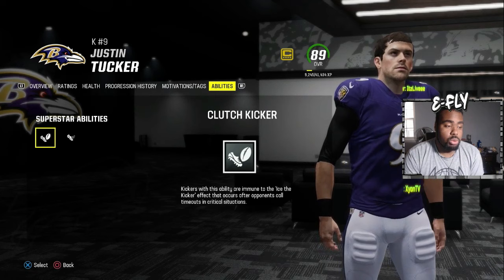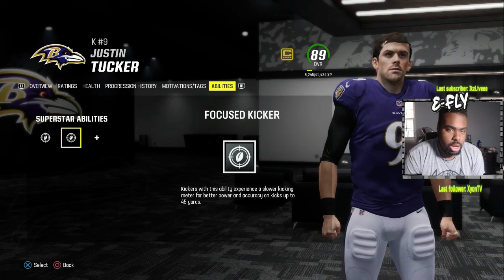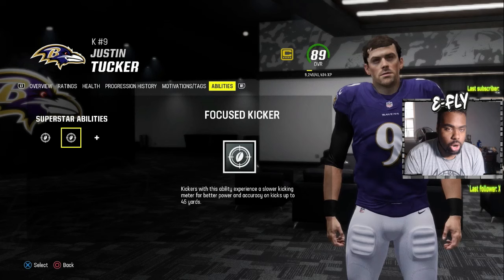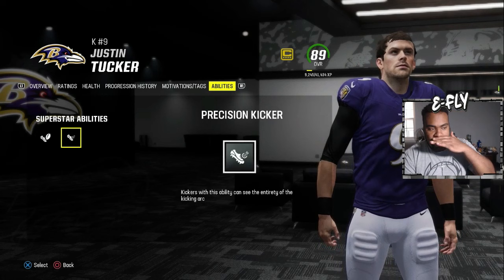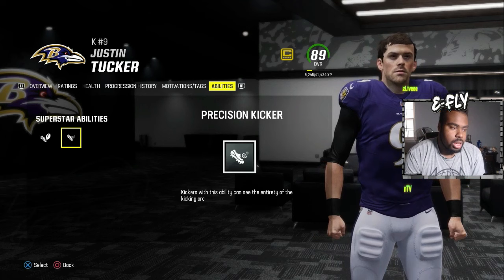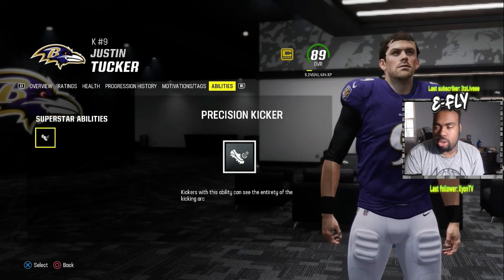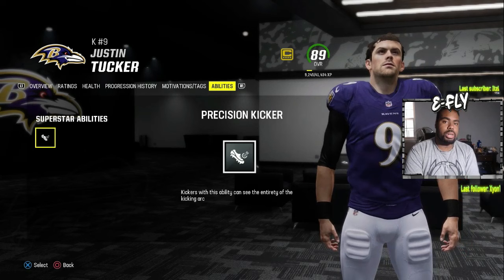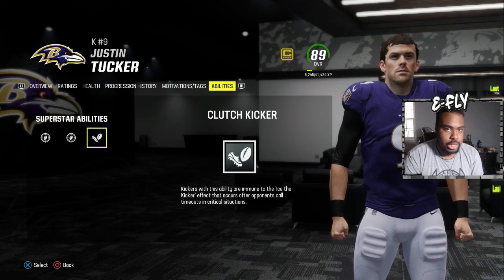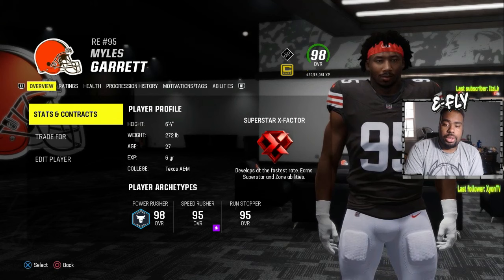I recommend Clutch Kicker because if you already have Focus Kicker making the meter slower, you should know if you can make the kick. With Justin Tucker you can kick from the 43-44 yard line with ease. If somebody ices you, you probably wouldn't even get to use precision kicker anyway. So clutch kicker should definitely be the move — that's your stack for kickers.